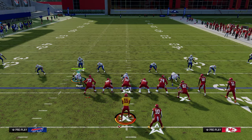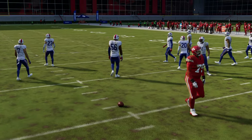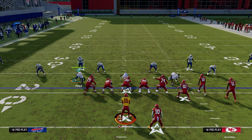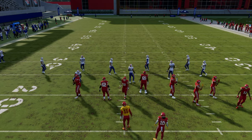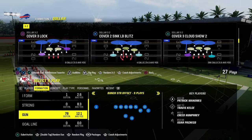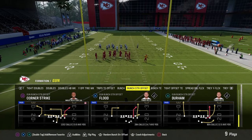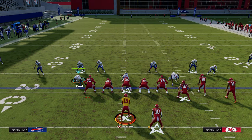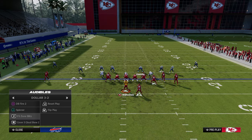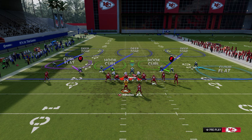If you think about blitzing in Madden and the big idea — what can you take away? This is where I want to get into the general philosophy of how coverage works. When you send five at an opponent, you cannot take everything away. The only real defense that can take everything away is some of these hybrid coverages, like cover three cloud for example.